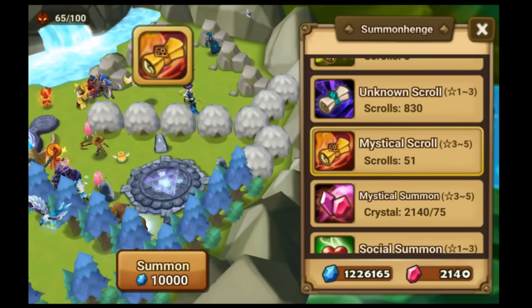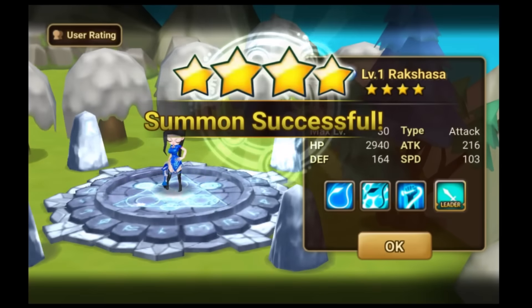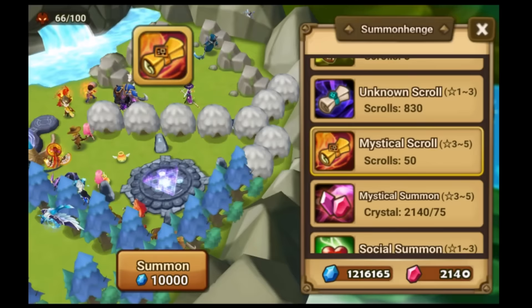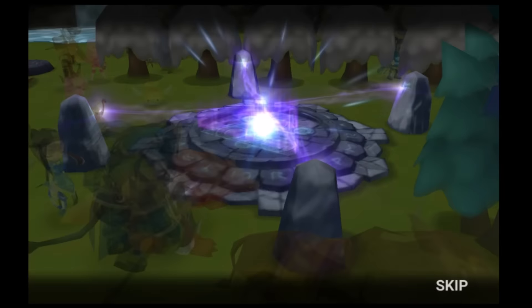First scroll — obviously nothing good. A Wind Battle Mammoth. Oh, we got some lightning. Oh, a Water Rakshasa. All right, let's continue. It's a good beginning I guess. We got a lightning so far.